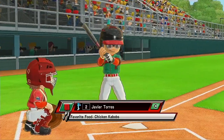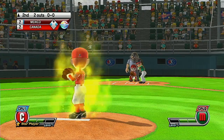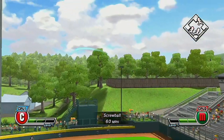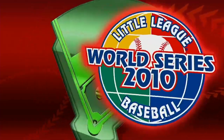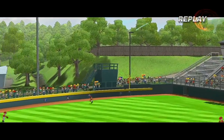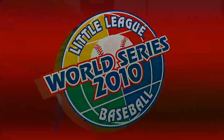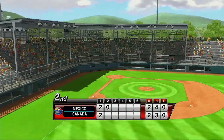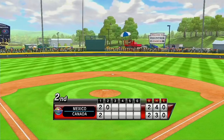Now batting, catcher number two. Like Lamade Stadium, Volunteer Stadium's fences were extended by 20 feet in 2006 because it was just too easy to hit home runs.